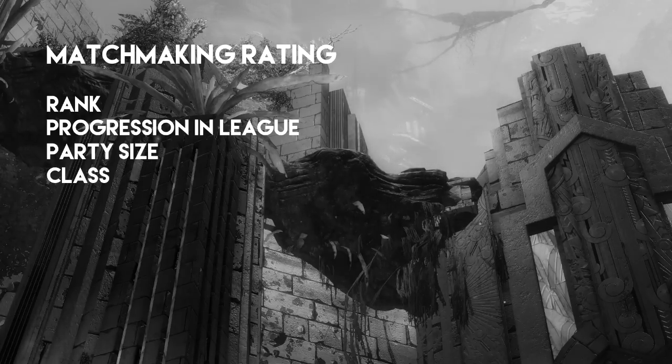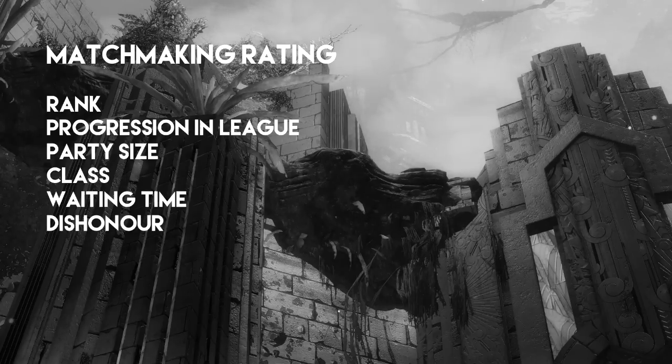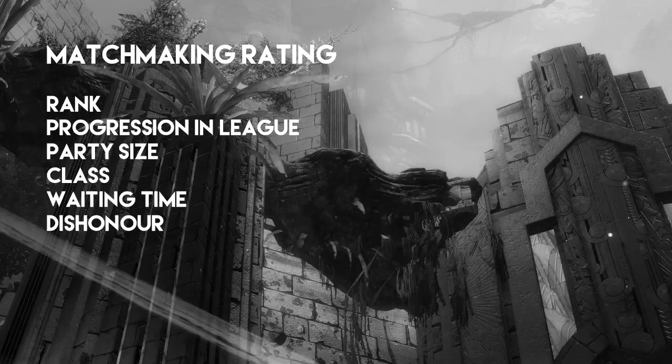First, your class. The system will put a penalty on teams that have duplicate professions. This, however, can be bypassed by re-logging onto another character. Secondly, the time you're waiting in queue. Next is Dishonor — in order to encourage better sportsmanship, Dishonor is a variable that mainly serves as a timeout if you leave a match before the end or dodge a queue. However, Dishonor actually has a direct impact on matchmaking.